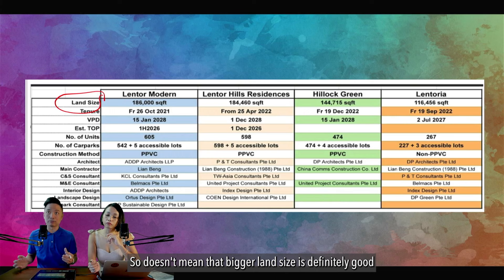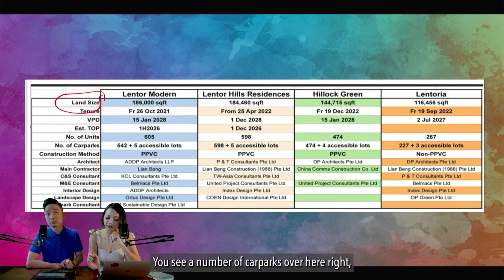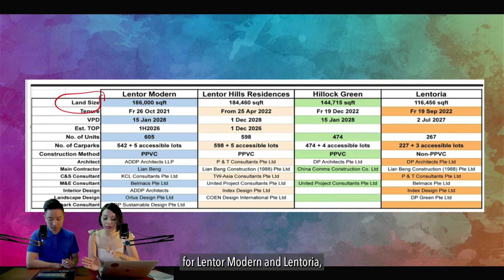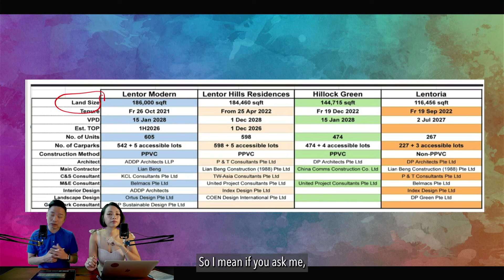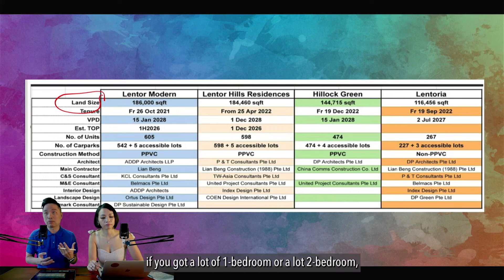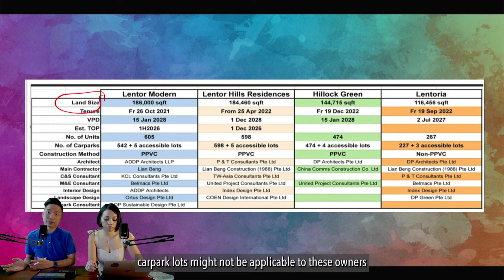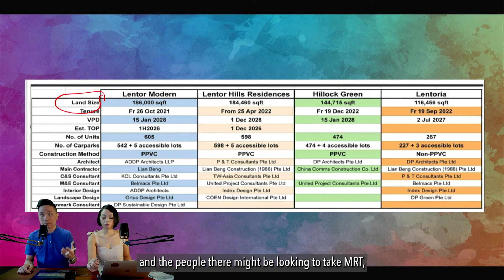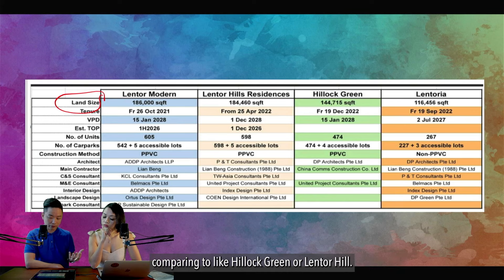It doesn't mean that bigger land size is definitely good, because sometimes bigger land size comes with more units. One question: looking at the number of car parks — for Lantor Modern and Lantoria, the car parks don't cater to 100% of residents. If you have 100% car park lots that's the best, but if you have a lot of one- or two-bedrooms, car park lots might not be as applicable since those owners may rent out and tenants may prefer to take the MRT. The problem is Lantoria is not significantly near the MRT compared to Hilllock Green or Lantor Hill — that's a concern.